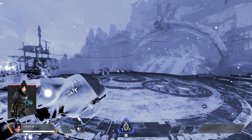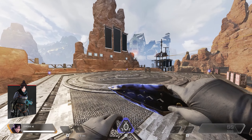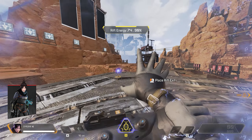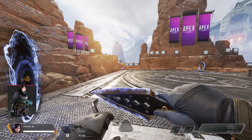Wraith's tactical Into the Void allows her to reposition quickly through the safety of void space, avoiding all damage. With Voices from the Void, a voice will warn Wraith when danger approaches. And her ultimate Dimensional Rift allows her to link two portals together that can be used by anyone.